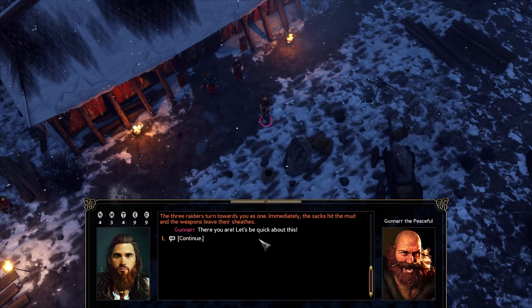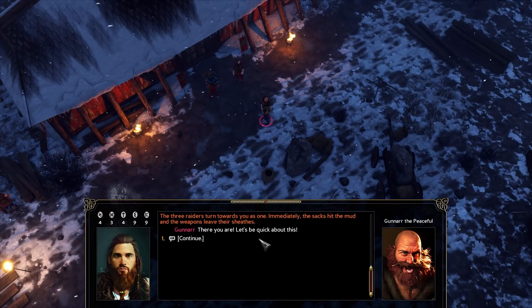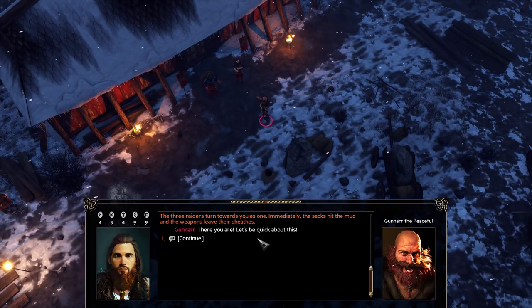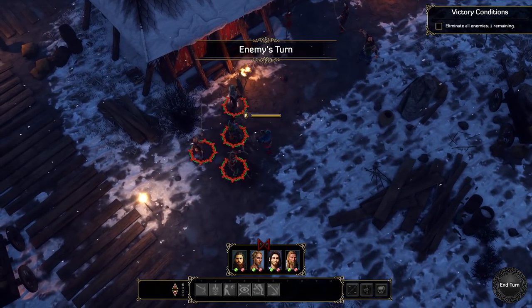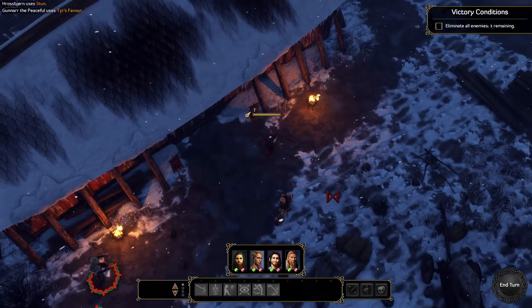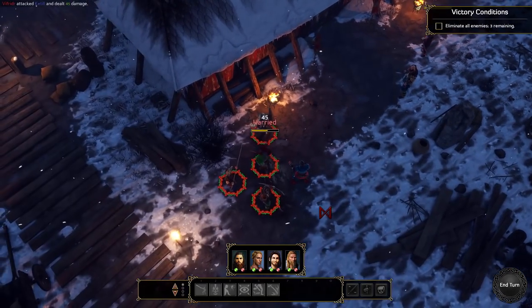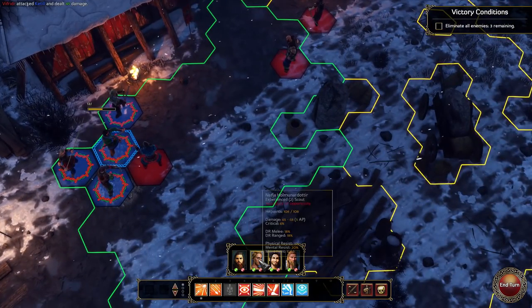'You better drop those sacks and draw your weapons.' No, I'm going to call him out - actually, maybe I would have just gone straight into attack, but there's clearly a little bit more going on here, or at least my curiosity has been piqued. 'What in Odin's name is the meaning of this?' The three raiders turn towards you as one - immediately the sacks hit the mud and the weapons leave their sleeves. 'Let's be quick about this!' Straight into combat - I'm a little bit disappointed, I'll be honest.